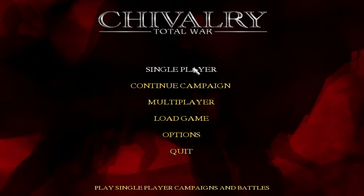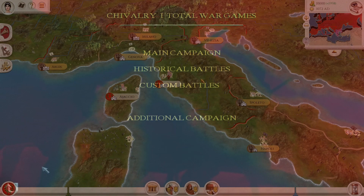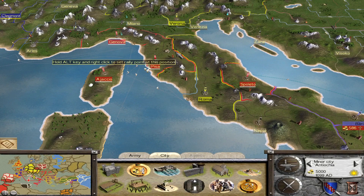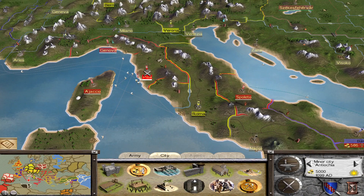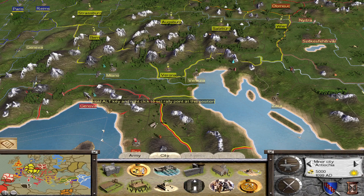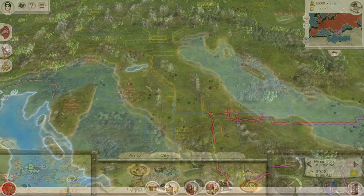As you can see, I have ported — with help from modders Makanyane and Kurdish Nomad, and some help from Feral Interactive — the old Chivalry Total War campaign map using the IWTE tool by Wild Dog. The Chivalry map is actually pretty similar to the vanilla map in terms of its scale.